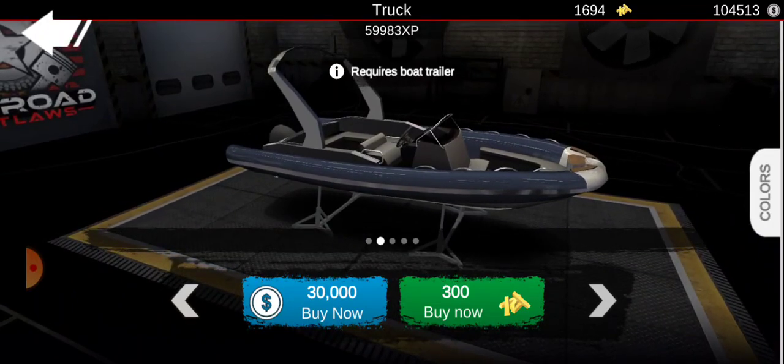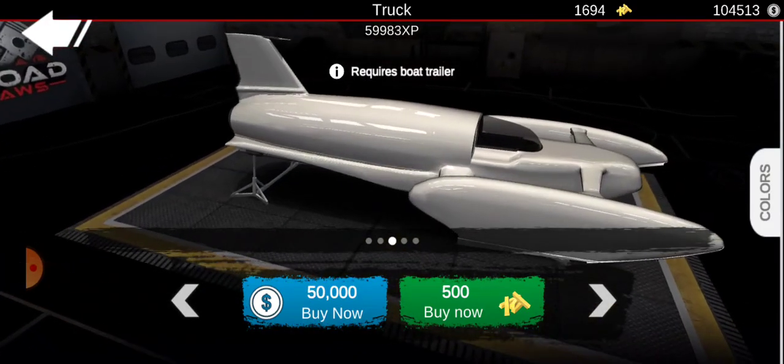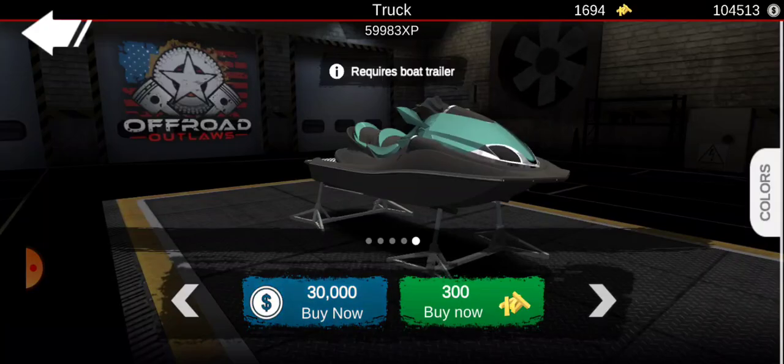If you want to join multiplayer with me, the Discord link is in the description. For the boat, I kind of want to go with a jet ski — just a nice sports jet ski. I think that'd be kind of awesome.